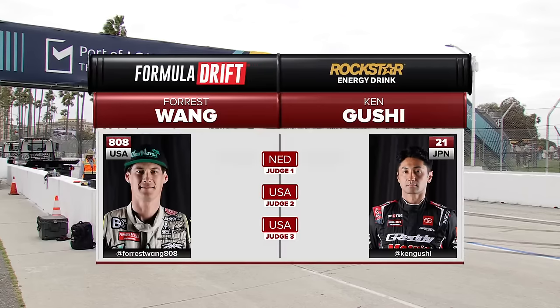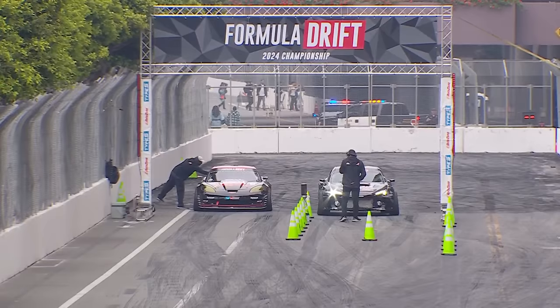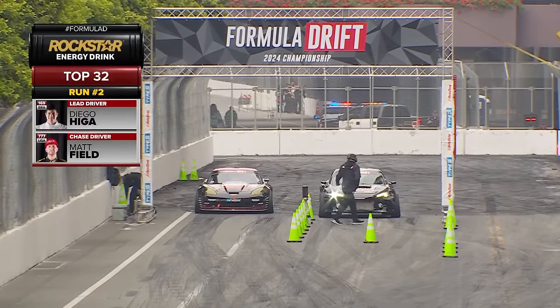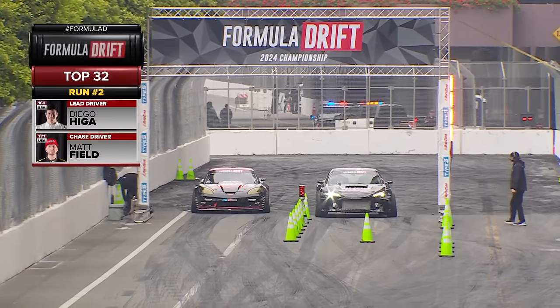Combining both of their runs, it's very, very close — I would have liked to have seen just more proximity from both. Awaiting the outcome — slide left for Forrest Wang or right for Ken Gushi. We got it one-more-time. He's judging the judges — he is the ultimate, like the Bowser of the judging world, the final boss, the judgey judge.